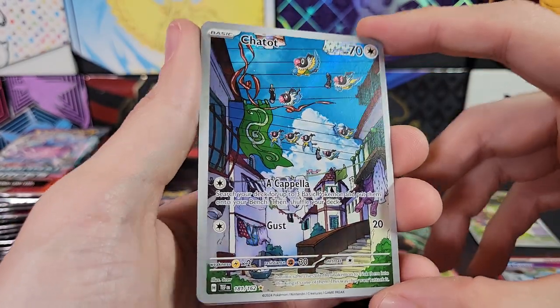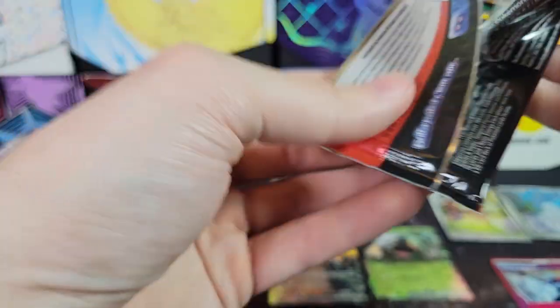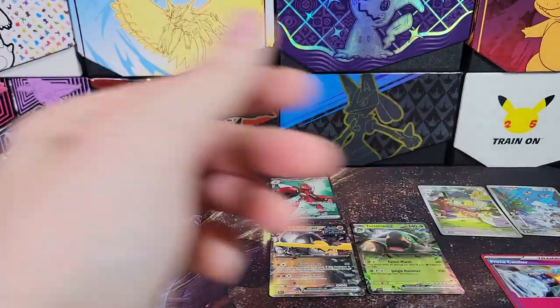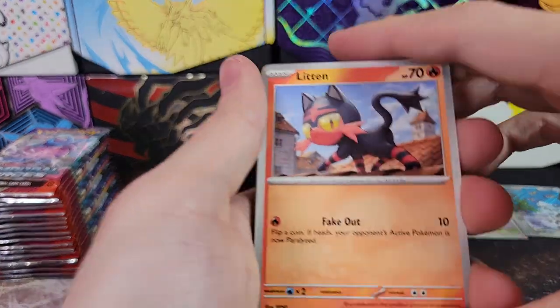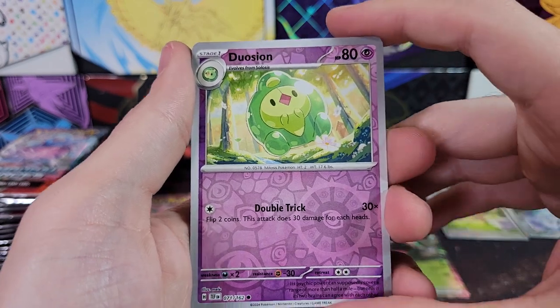Oh, and the Chatot — look at that. Also it's in the first reverse slot, interesting. So theoretically you could get three hits in a pack if you're counting those Ace Specs as a hit. The Ace Specs take the first reverse hollow rare slot, then it's the illustration rare in the next one, and then your regular set hits are in the last slot. The Ace Specs are kind of like half-point hitters — they don't seem too incredibly rare. Back from XY they had those horizontal cards and you'd get like one or two of them in a box; that's kind of the same rarity as these Ace Specs.